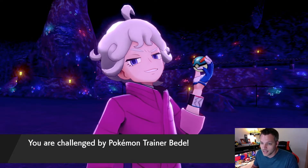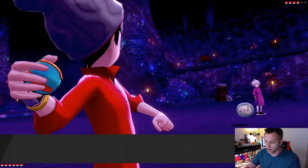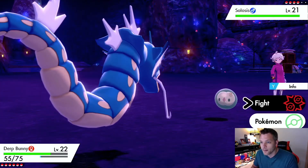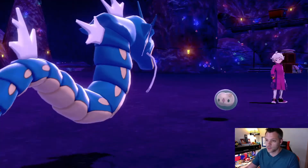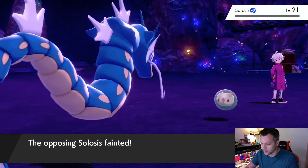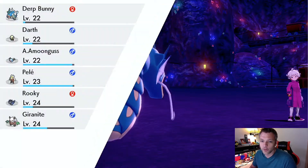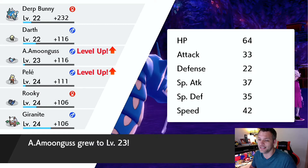I just caught another shiny Cyndaquil while I'm dealing with the absolute worst character ever made. It's utterly inconceivable that Bede the challenger chosen by the chairman will lose. Bro, I'm gonna wreck you every single time — I loathe you as a character. I think it's pronounced 'Bede' but I'm calling him 'Beady' forever. We got Solosis out — I've got Brutal Swing on Dark Bunny and that shiny Cyndaquil had garbage stats.